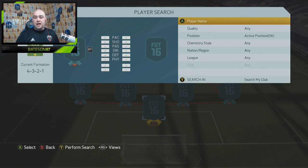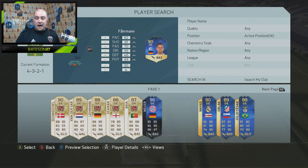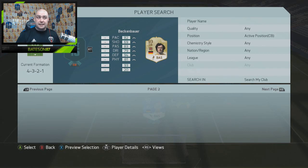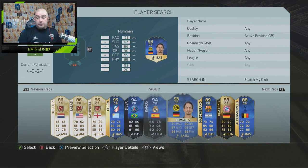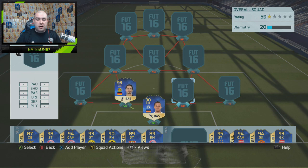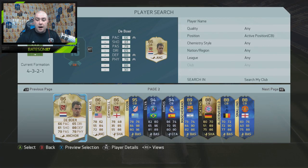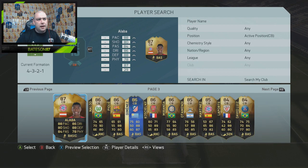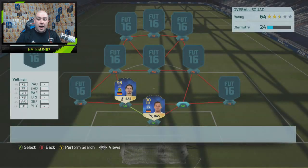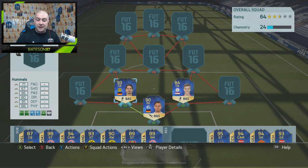In the goalkeeper position, it is going to be a full Team of the Season team. We go with Team of the Season Farman from Schalke. He gets a strong link on the left-hand side which is obviously going to be Team of the Season Hummels. Very very good player. Then in the middle we go with another player from the Eredivisie Team of the Season — the Veltman card. I did get him sent off in one game so I had to play with a legend to fill the gap, which was very annoying.